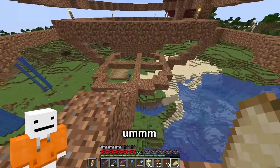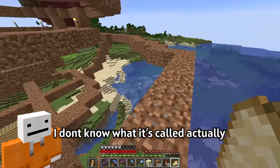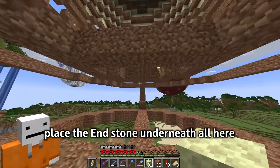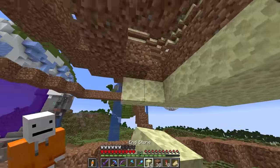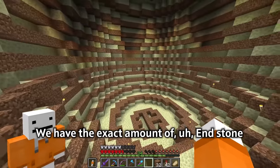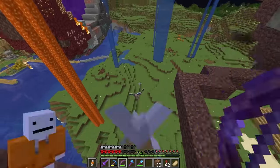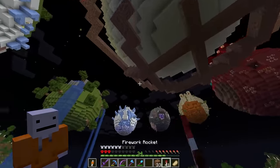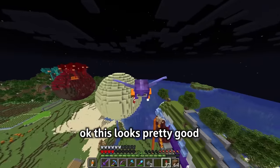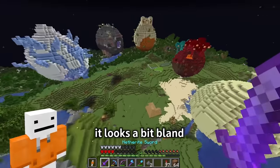I've built this little platform thing — I don't know what it's called — so I can easily place the end stone underneath. We had the exact right amount of end stone! Oh I forgot — hang on. Oh I just realized creepers can't destroy this — we're fine then. This looks pretty good but it looks a bit bland.